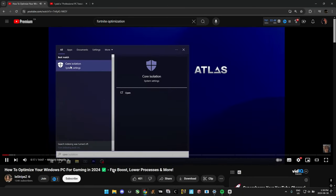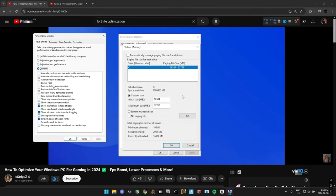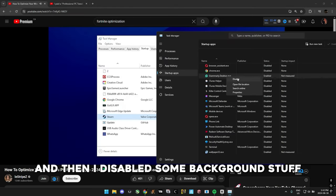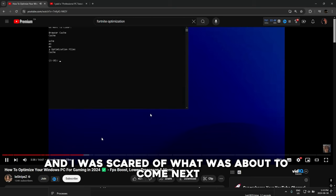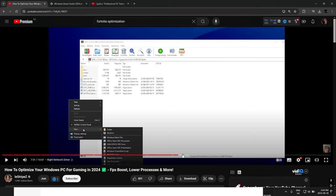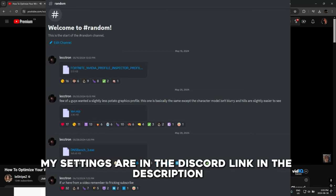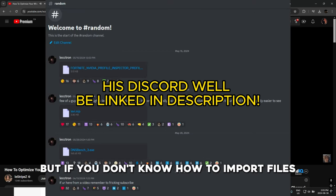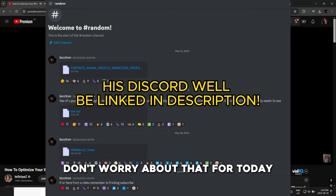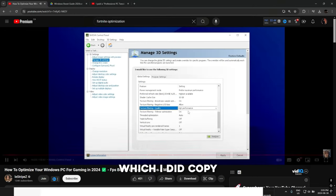Go to your Windows search bar and search up core isolation — this is actually good advice. Then there's virtual memory; click on change. So I did the virtual memory thing and disabled some background stuff. Next up, optimizing a network adapter and making sure every driver is up to date — it doesn't even make sense to include that, you could just search for it yourself. He then shows his NVIDIA Profile Inspector settings, which are not as optimized as mine — my settings are in the Discord link in the description. And he finishes with NVIDIA Control Panel settings, which I did copy.